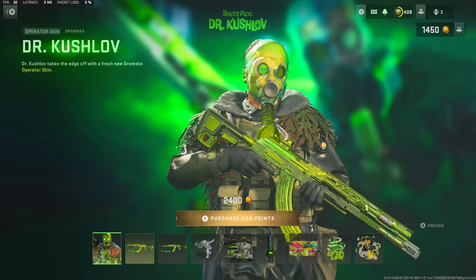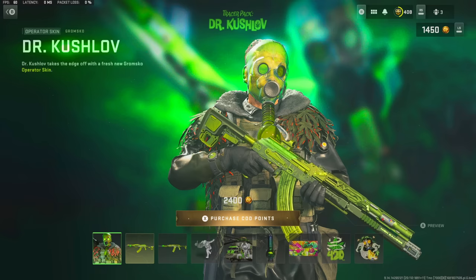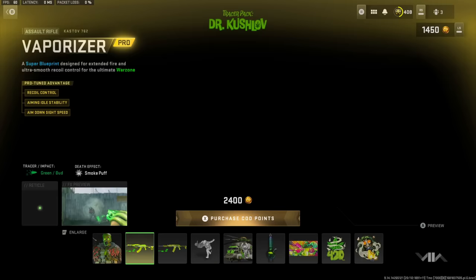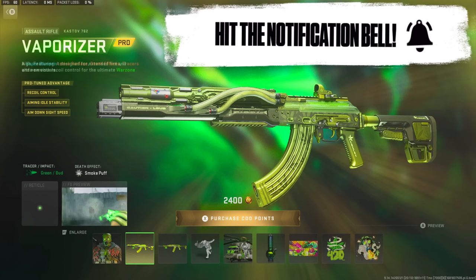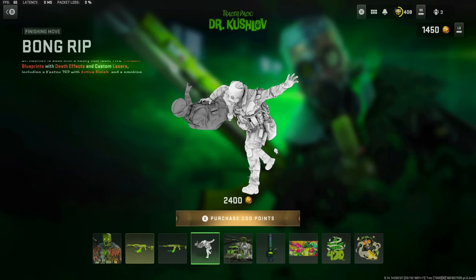This bundle is actually pretty good and it's definitely in the top five best bundles they've dropped on this game, if not the top three. It's practically the same skin as the one from Modern Warfare 2019, just changed up. The blueprint looks really cool — it has smoke going through it, a lot of leaves on it as well. They also have a preview of what the tracers are going to look like at the bottom left. I'm not sure why they don't have that for executions, but they don't.